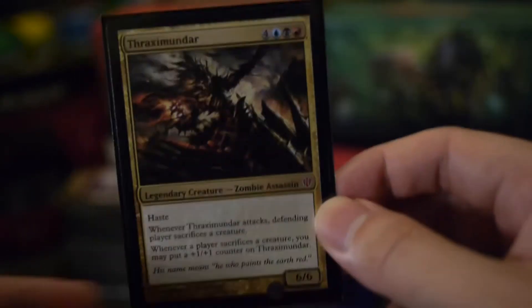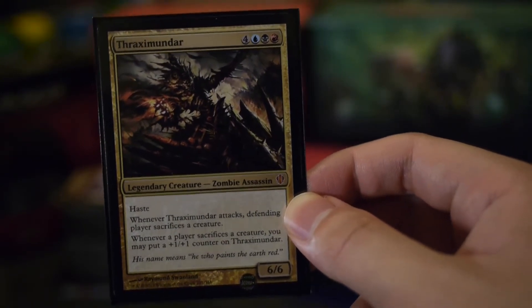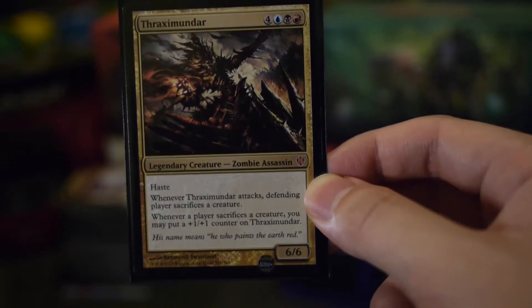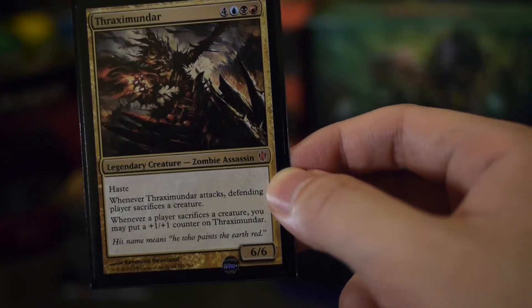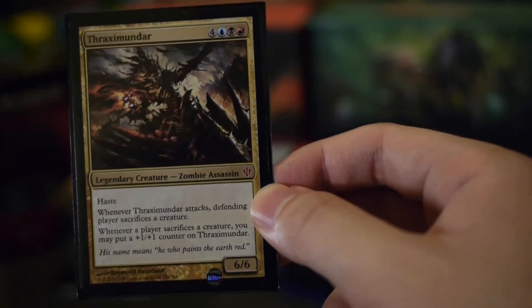The last creature is Thraximandar — or Thraximando, as we like to call him in my playgroup. Thraximando is one of the best zombie assassins in Magic the Gathering — not that there are many — but his ability whenever he attacks, the defending player sacrifices a creature.